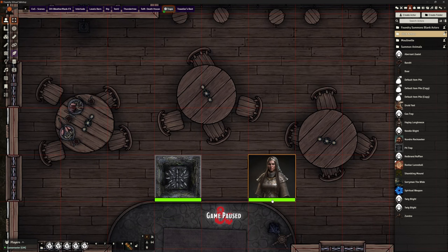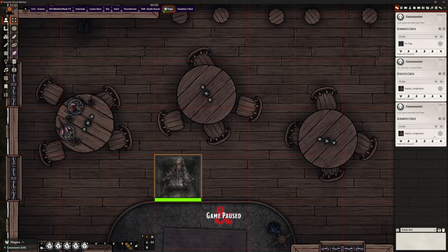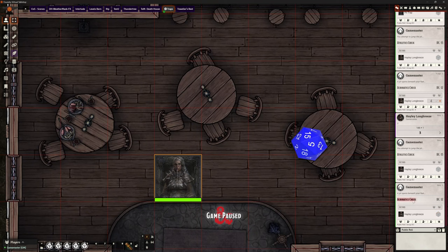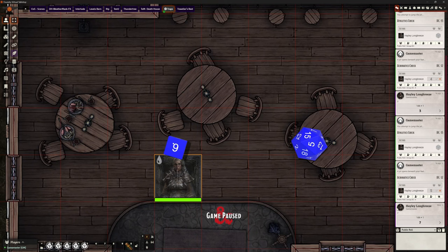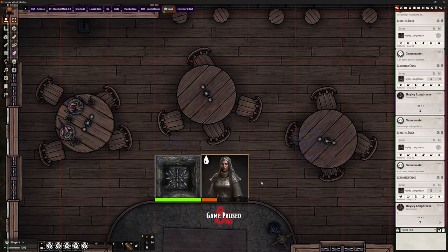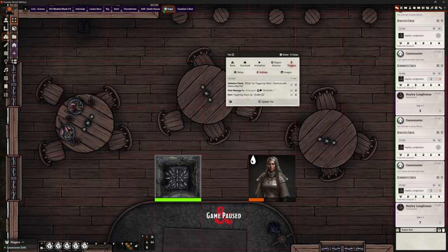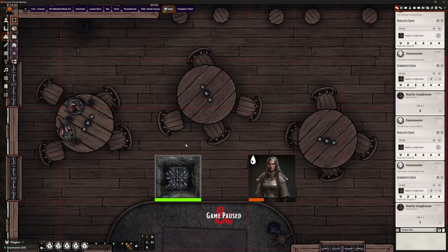I can close Token Attacher and bring Hayley over — she walks over the one square, there's the acrobatics check required which she failed, she takes some damage, and there's the pit trap that now she needs to jump over. I inadvertently forgot to disable the original triggering tile, which is why the acrobatics popped up again — that's just because I cloned it and didn't update it. So do check that you've not messed up any of your actions, and test the tiles separately before grouping them.